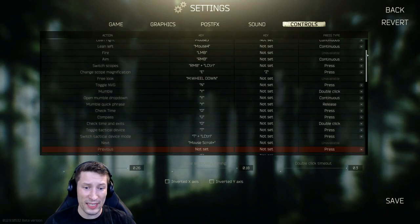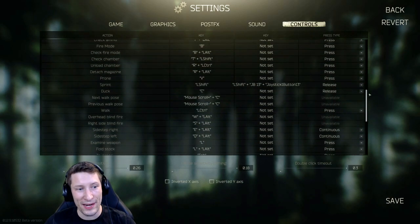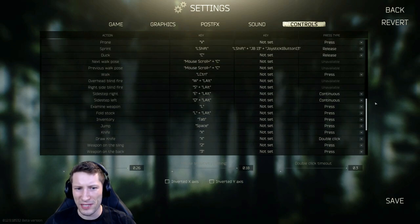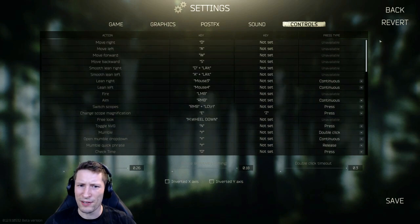As we scroll down here you can see there are an absolute ton of key bindings, and some of them are kind of redundant — there are multiple different ways of leaning and peeking and you don't necessarily need to use all of them. Some of the keys are just by default placed in really weird spots.